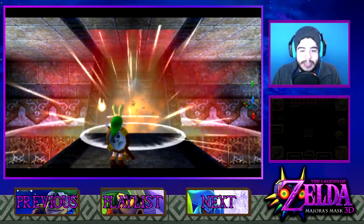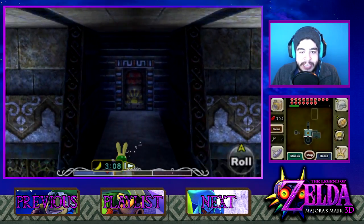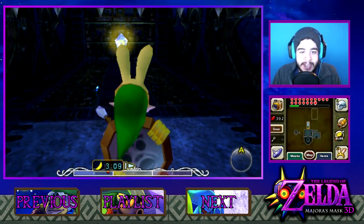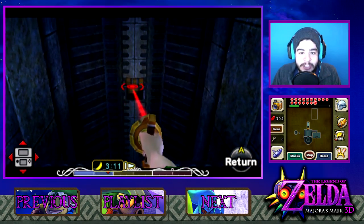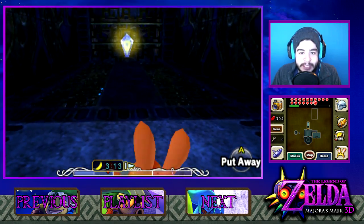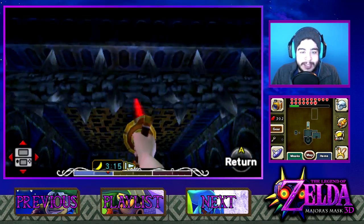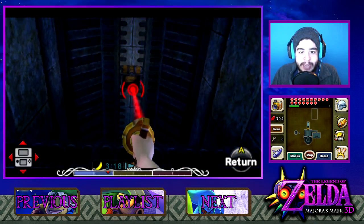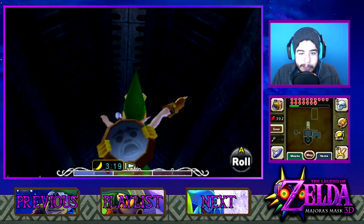We went ahead and defeated this guy — he's honestly one of the easiest little mini-bosses to take down. Lucky for us we already have like half of this set up. We already have most of the chests open and everything to just get us to this room. Now all we have to do is actually get there and once we're there I think we'll be completely good.